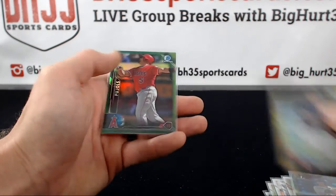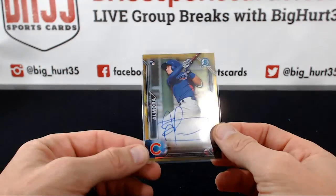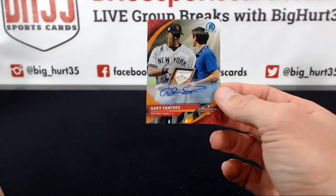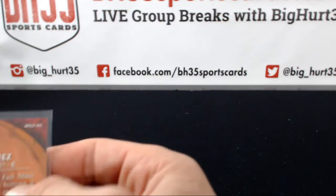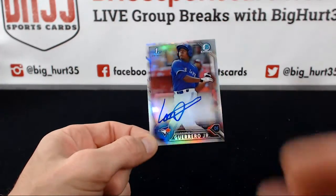Gonzales gold, Pujols green — a couple of biggies — Elmora gold, Gary Sanchez. That one's the 50, and this guy — fracture auto of Vladimir Guerrero.